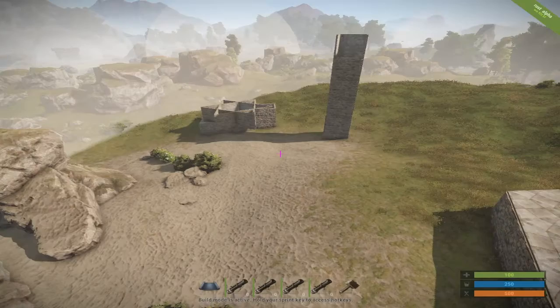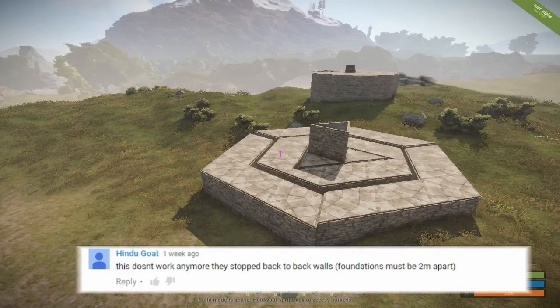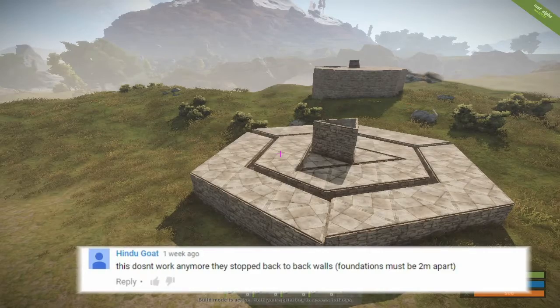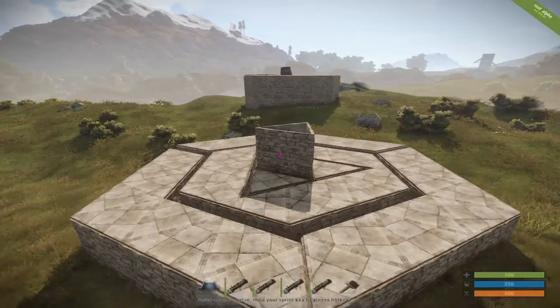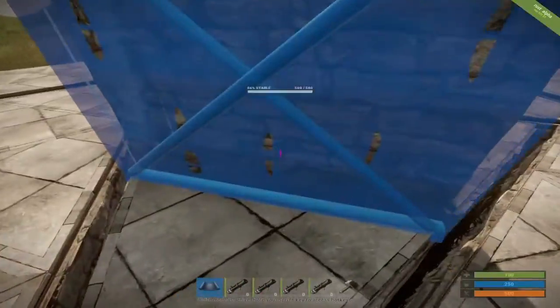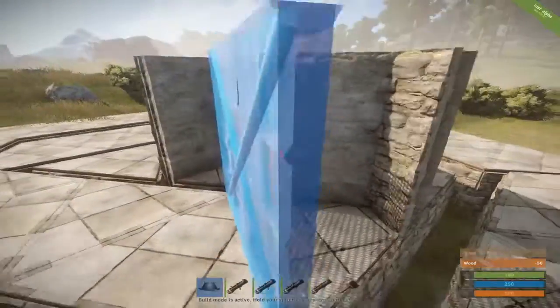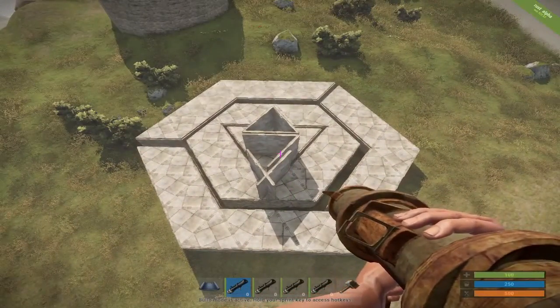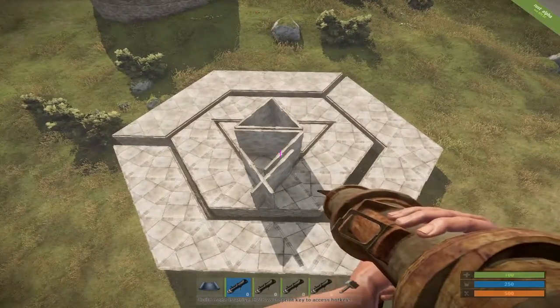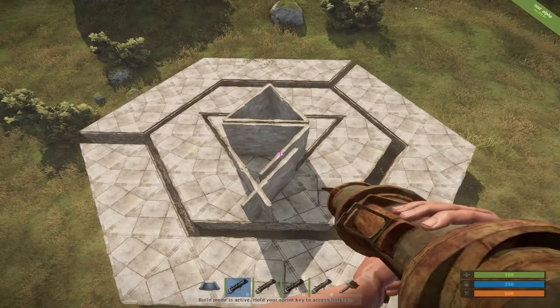The next comment is from Hindu Goat, referencing my behemoth model. He says this doesn't work anymore because they stopped back-to-back walls and foundations must be two meters apart. I'm going to show you right now: I can keep placing these walls down all day and never have a problem. They all work just fine, so if you ever have any worries about the behemoth model, it still works perfectly fine.